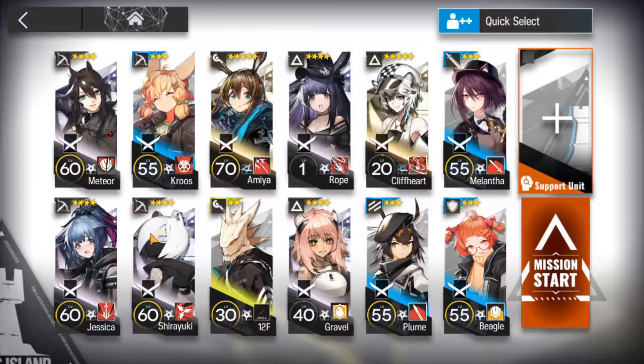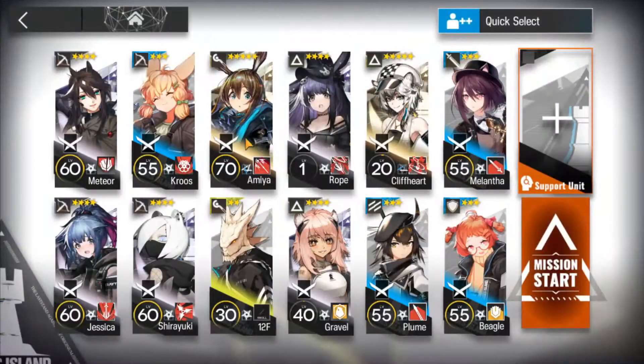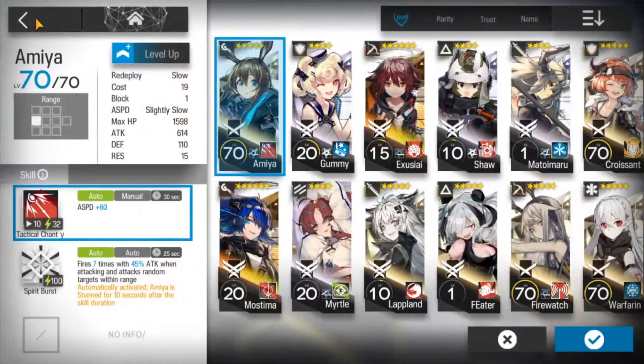For this strategy I am using three single target snipers: Meteor, Jessica, and Cross. Next I am going to be using Shirayuki skill 2 for the arts damage, and Amiya skill 1 level 7.